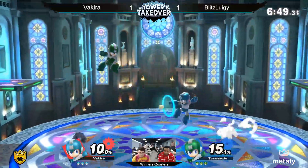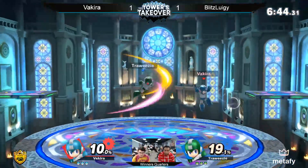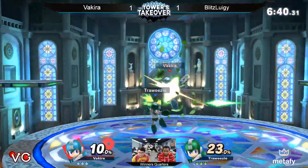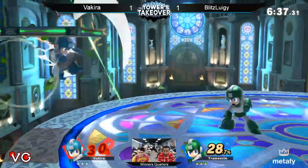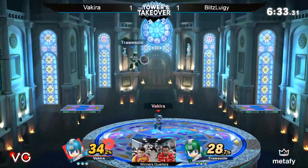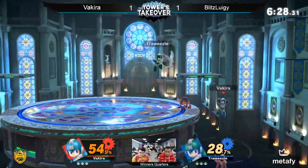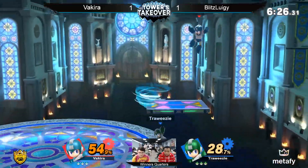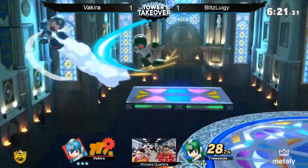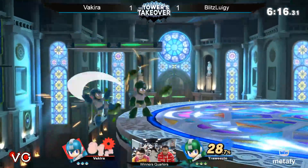Kalos. It's kind of interesting — I felt like Vakira was the one who was running away and getting the distance. Maybe Blitz is going to take that kind of approach. He definitely doesn't want to lose his stock and have what happened last game — that percent racking up over time. In this stage too, Vakira has the option to go for some chip damage and run away a little more.